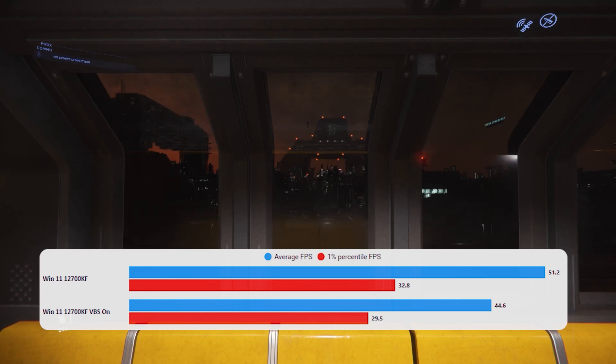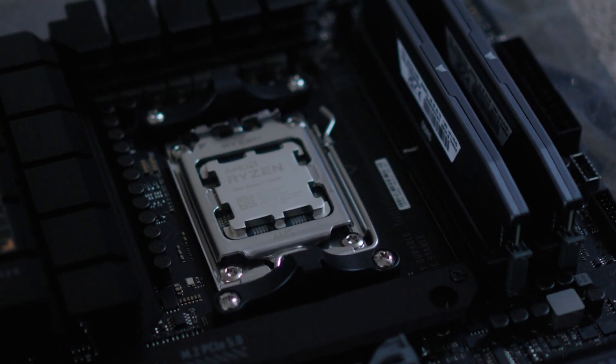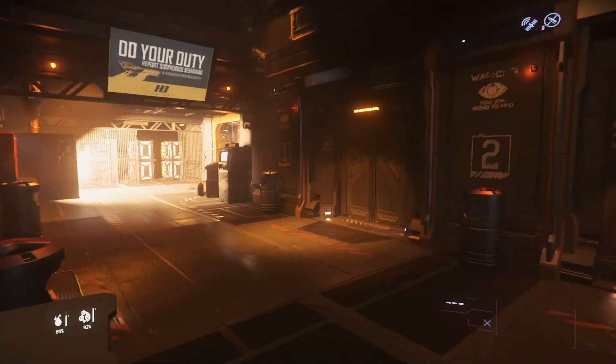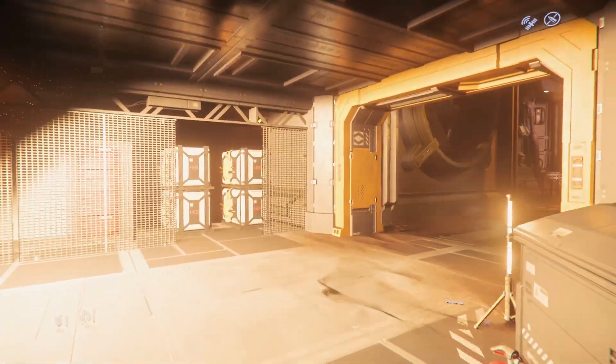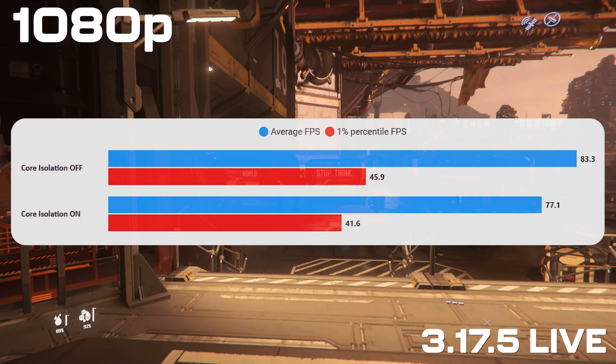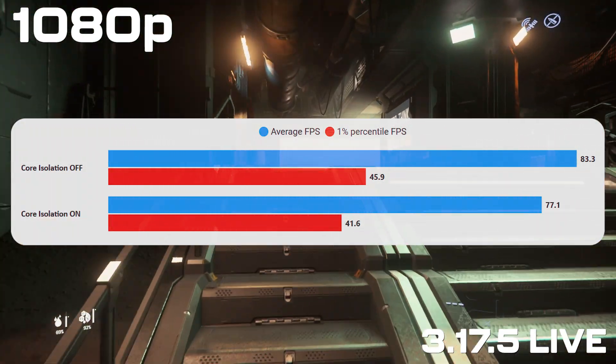But for gaming, it does affect performance. We saw when I tested this with the 12700KF that we lost performance with it on. Now in this video we're looking at it with the 7700X, the new Ryzen AM5 CPU. I've got my normal runs done in Lorville — 20 of them with it on, and 20 with it off — and you'll see again a drop in performance when you turn it on.